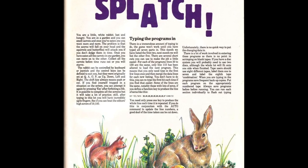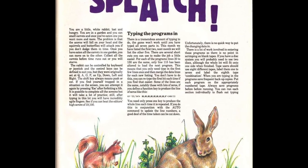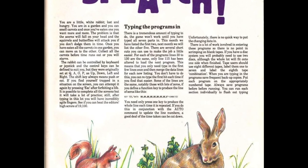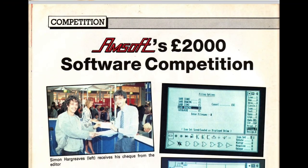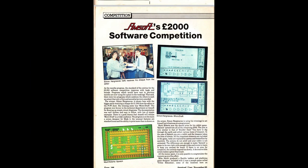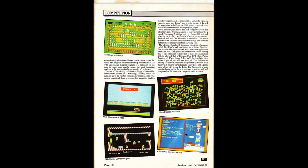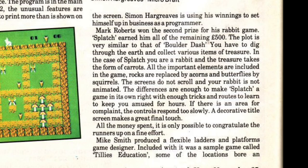As I've mentioned on this channel before, Amstrad Computer User used to have these rather large type-ins as a result of the Amsoft 2000 pound software competition, where Amstrad would give away 2000 pounds — or sometimes split it between different people — for user-submitted type-ins that were either published in Amstrad Computer User or published by Amsoft. Splatch is one of those titles; the author Mark Roberts won 500 pounds for this type-in game.